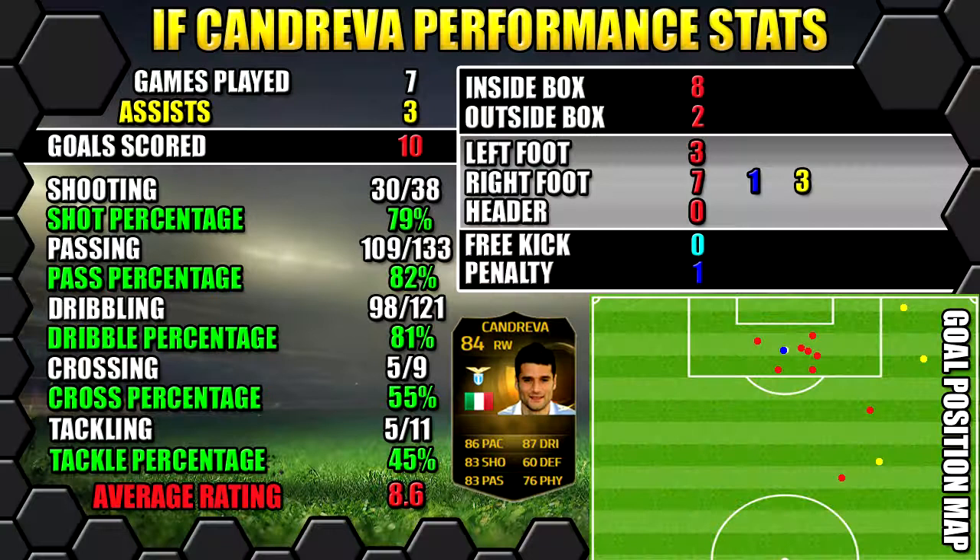Looking at Inform Candreva's performance stats — in seven games we managed to score ten goals and get three assists. All of his stats are on the left, goals on the right, and the position map shows where goals were scored and assists were created.